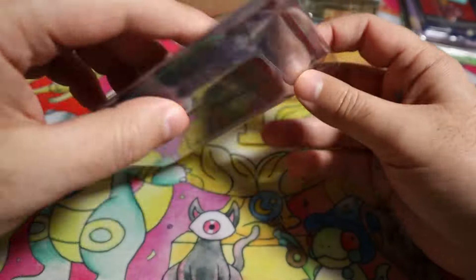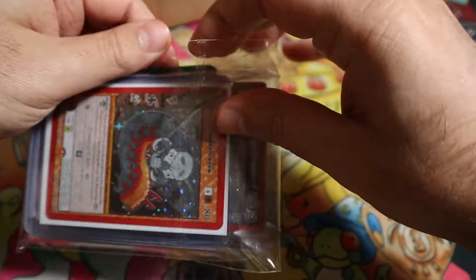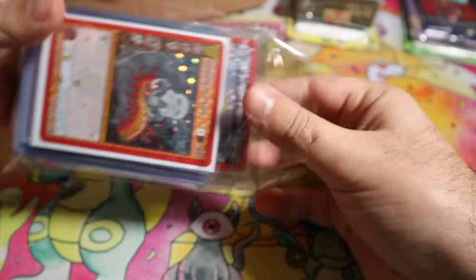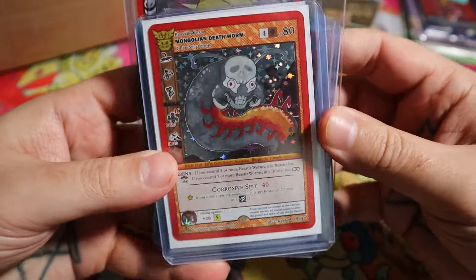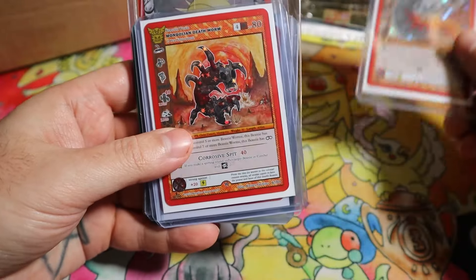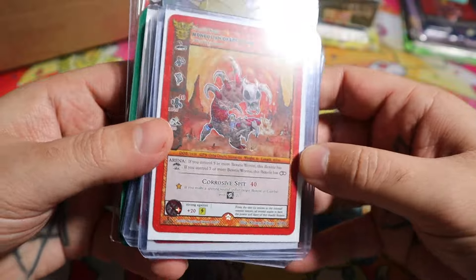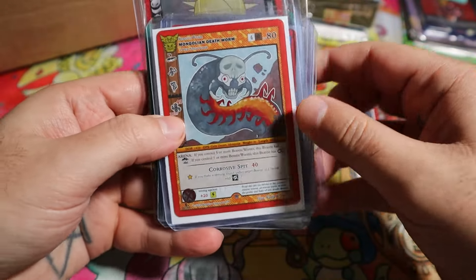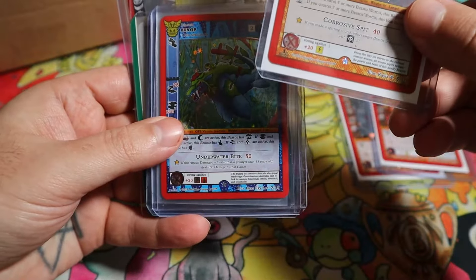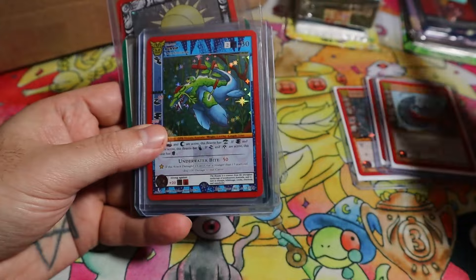Let's just go through all these singles that I grabbed. I forgot I got that — I've looked at these once but already forgot what most of these are. Sui Mongolian Death Worm. I wanted to grab this because I'll probably still play the game with homies and stuff like that, so this can be played in the worm deck. I think I got all these for like a dollar each, and I didn't know how many play sets you could have, so I just grabbed them.